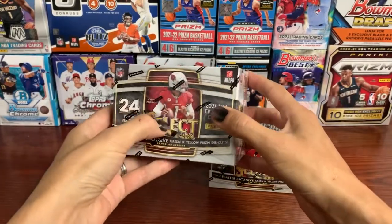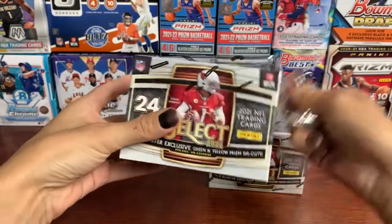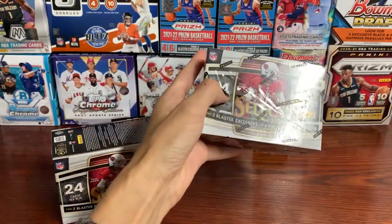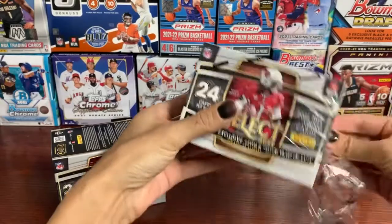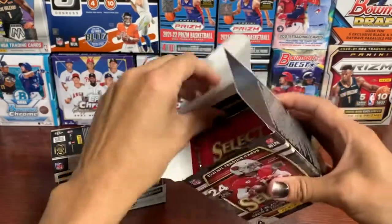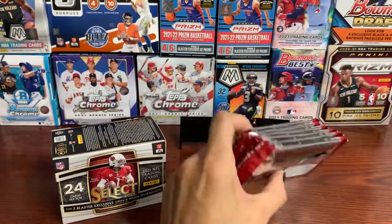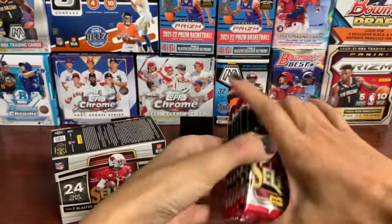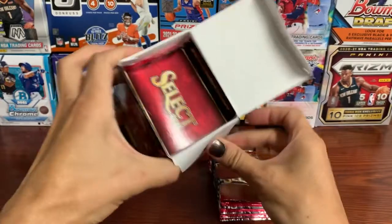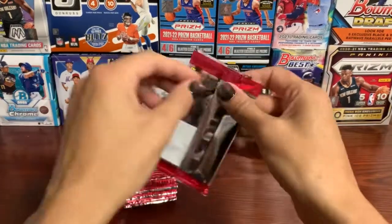We can find three Blaster exclusive green and yellow Prism die cuts in each box. There are numbered cards in here also that I've seen pulled quite frequently, but what I'm really looking for is a tie-dye or a zebra. I saw someone pull a Jamar Chase zebra Prism — that was absolutely awesome. You cannot get any field level in retail. So box one, let's get started.